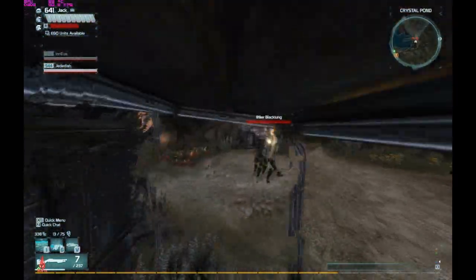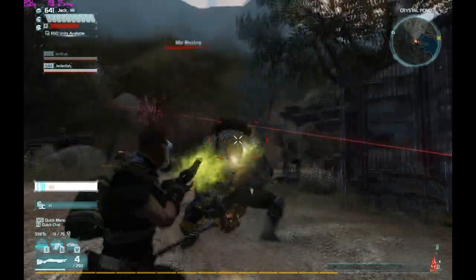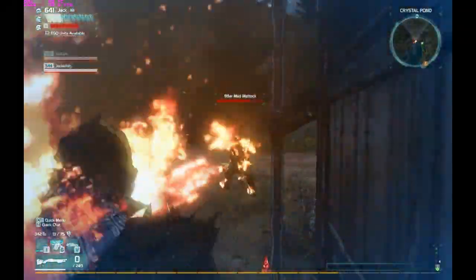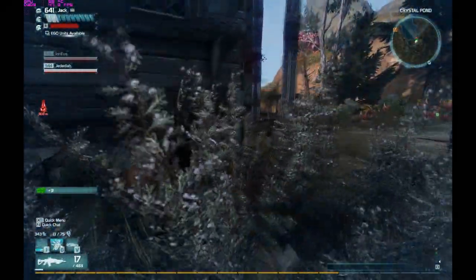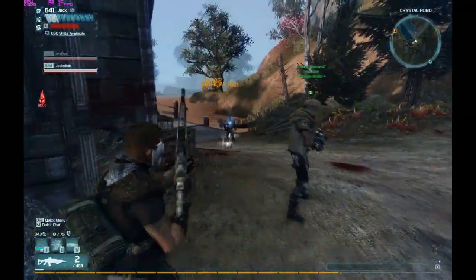You get one big guy that spawns and he's not too tough to take out. You just got to drop his shield and then blast him. Looks like one more around the corner — and done.